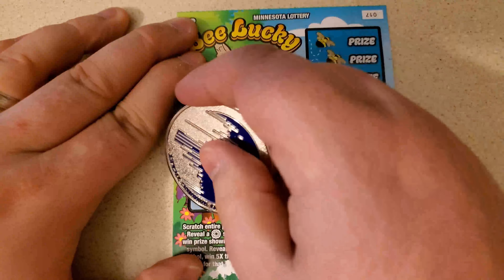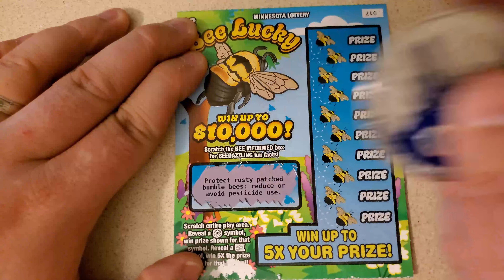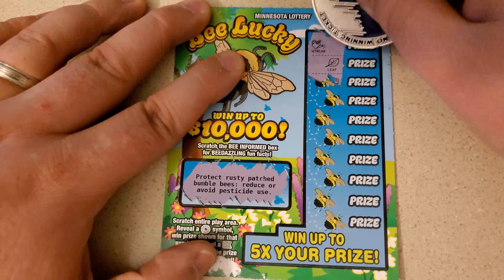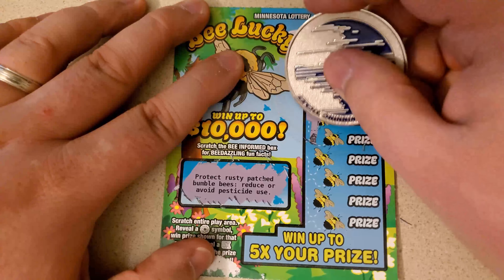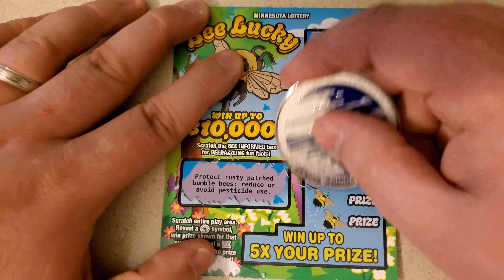The second Bee Lucky — these were not off the same reel. Fun fact: protect rusty patch bumblebees, reduce or avoid pesticide use. Watering can and leaves, bison and cooler, cabin and clouds, butterfly and sun, and the eagle. That one's a bust.